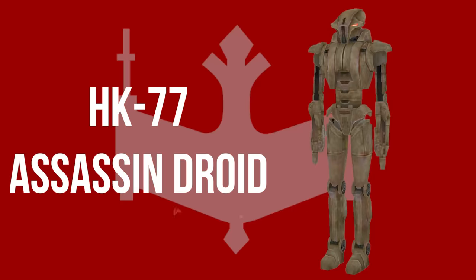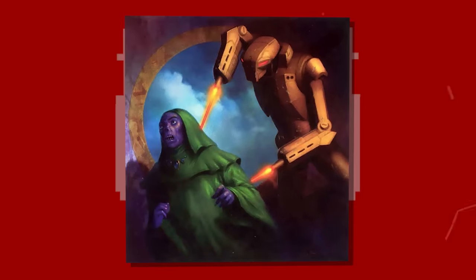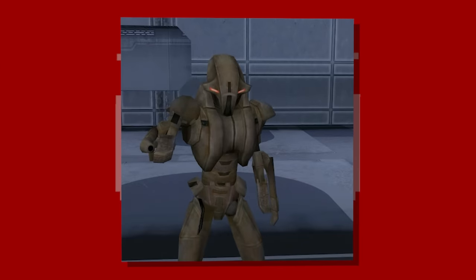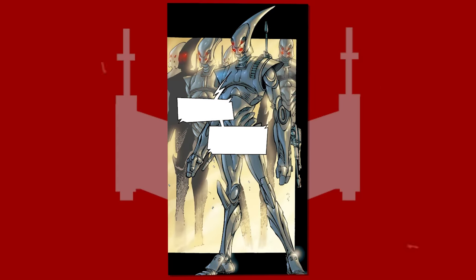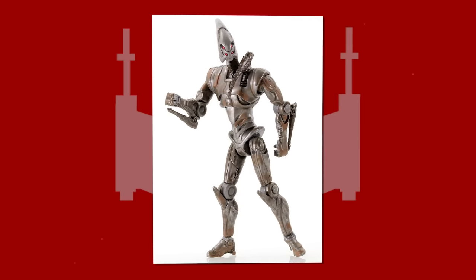The HK-77 assassin droid was considered the pinnacle of the HK-series assassin droid lines designed by the Separatists and was considered to be extremely aggressive. However, they were produced too late into the war and didn't see usage until the Galactic Civil War under the command of HK-47. The A-series assassin droid was one of the more advanced and elite models of combat automation used by the Separatists, typically fighting in sizable teams and overpowering targets with firepower and combat skill rather than stealth. They seemed to have been used sparingly, sent against groups of Jedi at the direct command of the most senior Separatist commanders.